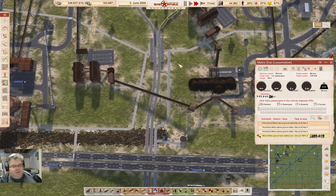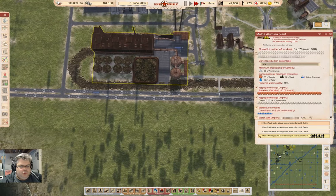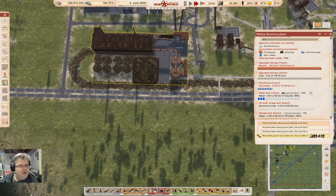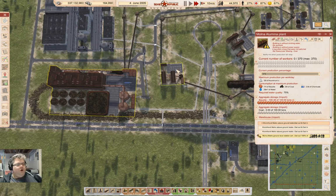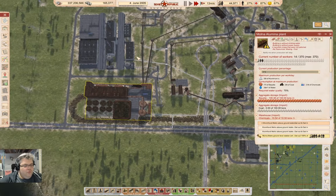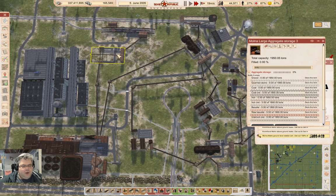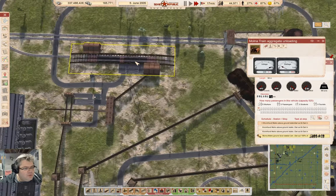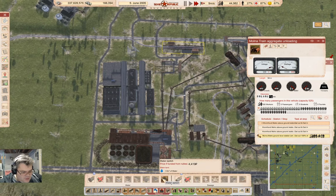Did we drop anybody? We did. The alumina plant has chemicals and water, but no power and no coal. We need coal. Oh — no, that's bauxite.